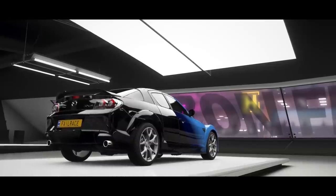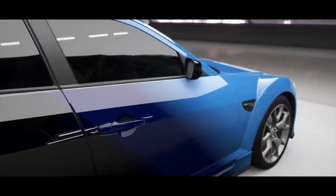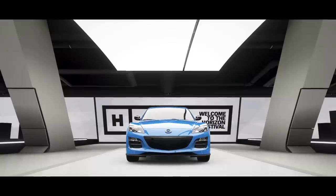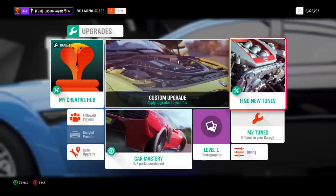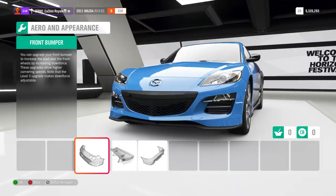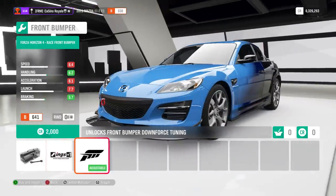The first vehicle to be built for this hill climb stage is going to be the Mazda RX8 that we won from a wheel spin at the end of the last beach rally video. This immediately throws up some difficulties with how we go about building the car, because it starts off as a mid-ish PI B-Class car. We have got room for some upgrades but not the largest amount of room. Cars are going to keep their standard engines unless they can't get to the top of A-Class — I don't think there are going to be many that can't.